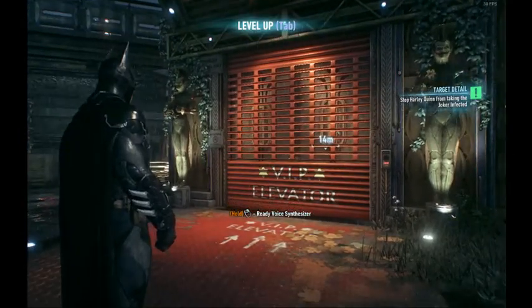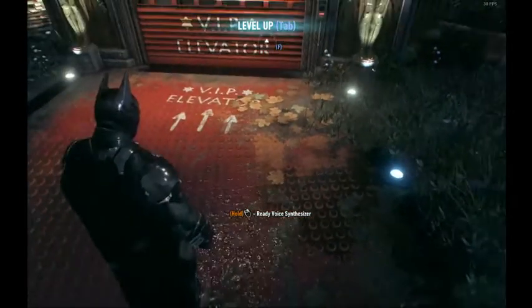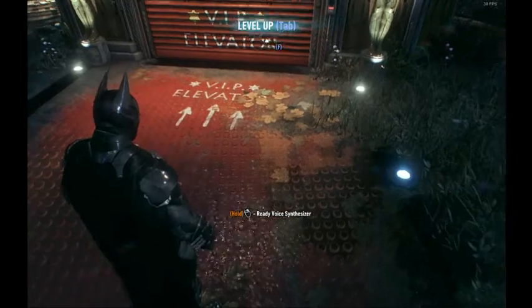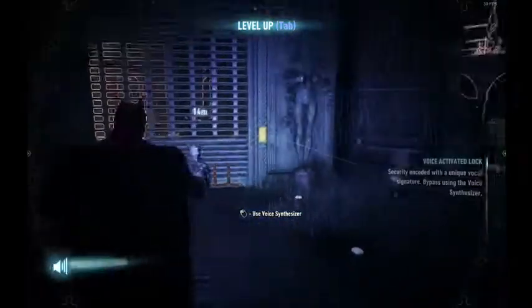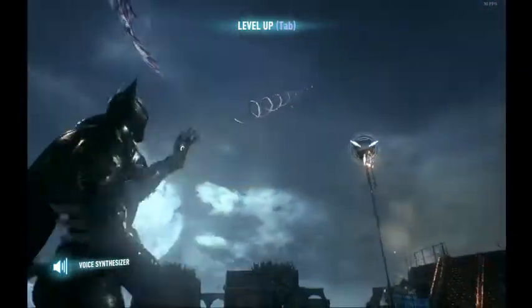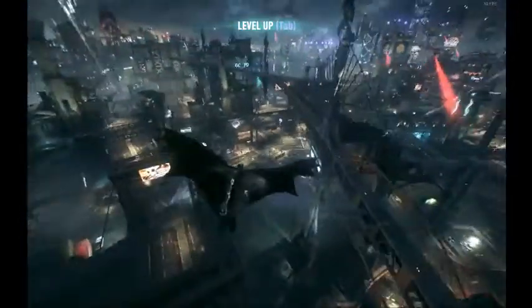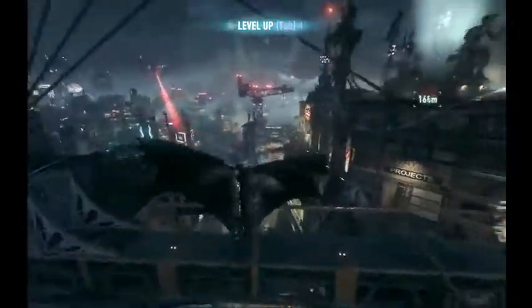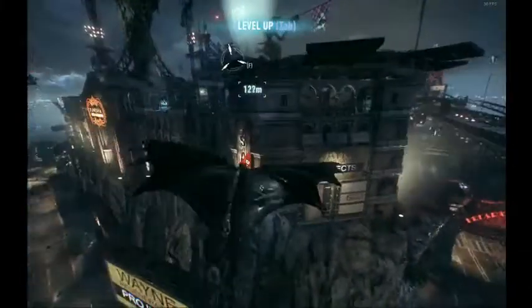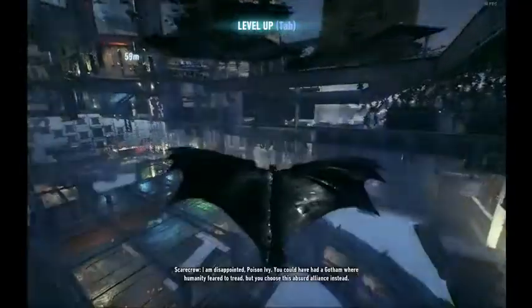Now we're back here and because the elevator is still down, we can't do this section the normal way. The way that you do this is you open this, then glide to this wall next to this Wayne Project — a little bit above the Wayne Project's refrigeration. It has no collision, so you can fly straight through that.